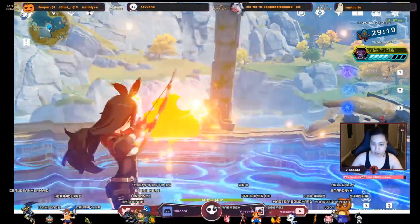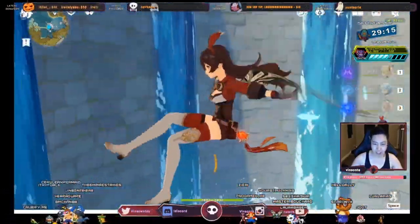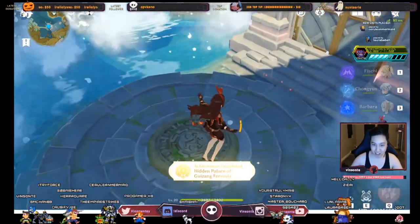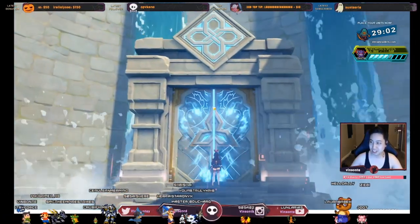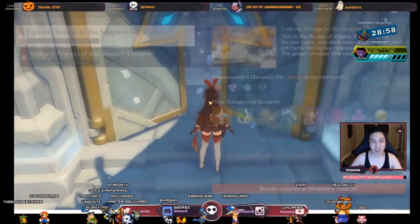Go through it — and boom! Hidden Palace of Gyu Zhang formula, Level 60.